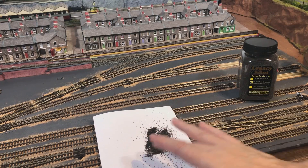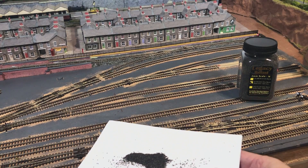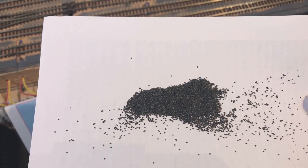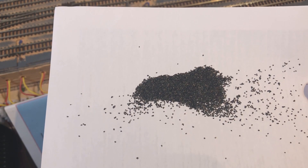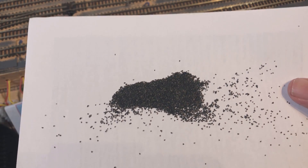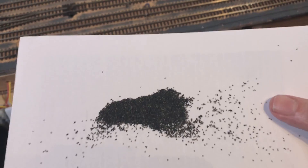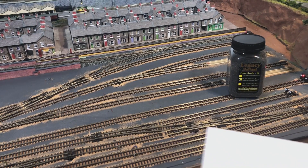I've put some out here to give you an idea — there's a nice mix of dark brown and also some black, so I think that will look quite good once it's down. I need to do a test with Ballast Magic, which is what I tend to use. All my ballasting has been done using Ballast Magic and I find it very good. But I do need to test it now with this new ballast to get the right ratio, because I think this legacy ballast is finer and I suspect I'll need less Ballast Magic than I do with the N-gauge ballast I've been using up to now.